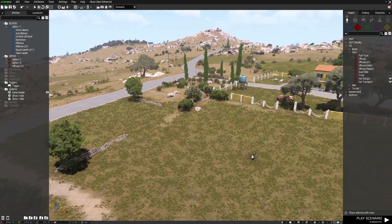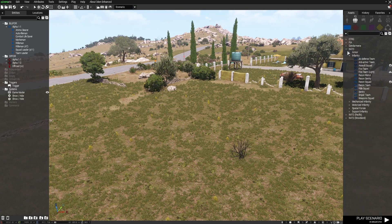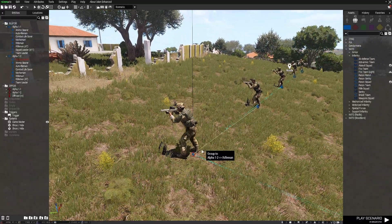So this is a pretty simple one to do with just a couple of triggers. First I'm going to place down a playable unit. Normally I would just place down one single player for this for demonstration purposes, but in this one I'm actually placing a whole squad, and you'll see why once the scenario starts.